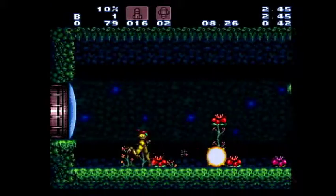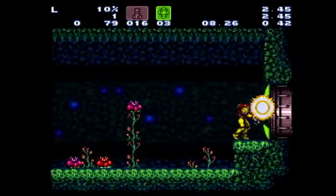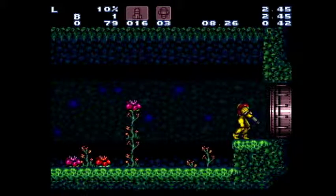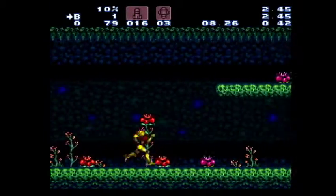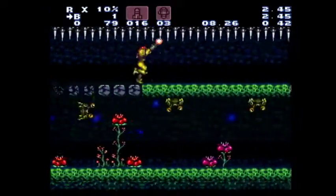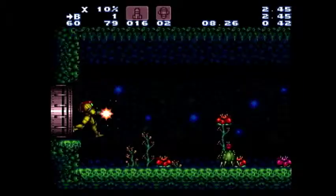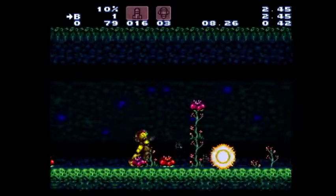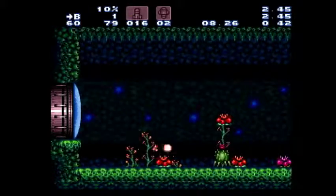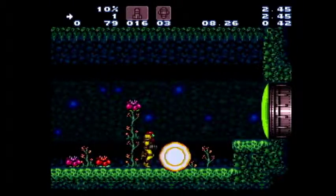You want both these supers because we're going to be getting Space Jump, which requires an extra super. Even if you miss the charge shot, you need to kill him and get that super. Come into this room.